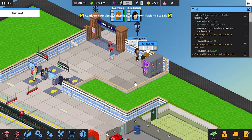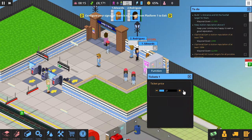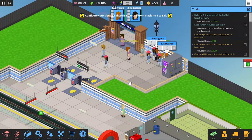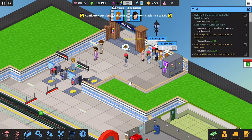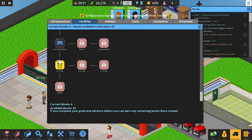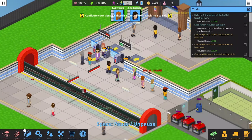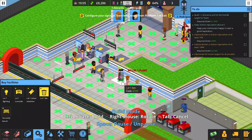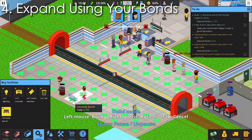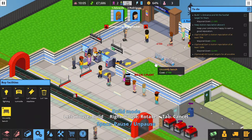Before that, set your ticket price. Through experimenting, I've found that seven dollars is a great price. You could go with eight if you're really running out of money, but I'm going with seven to keep people happy. For facilities, your priority is benches and bins — people really don't like the lack of them and their satisfaction drops fast.